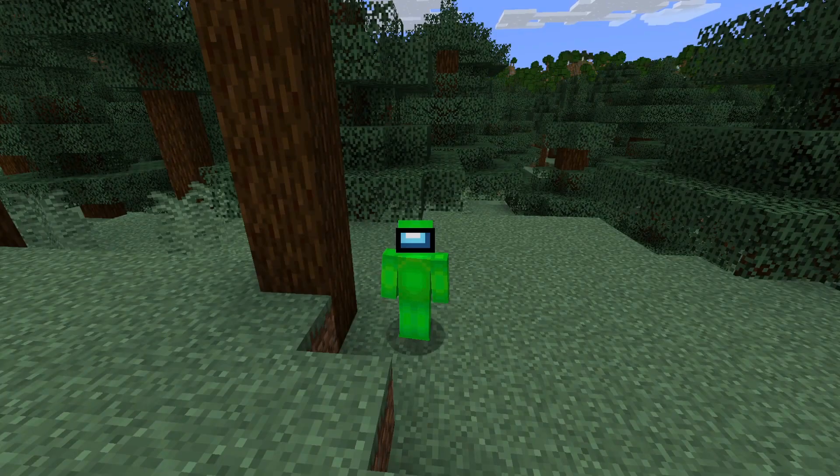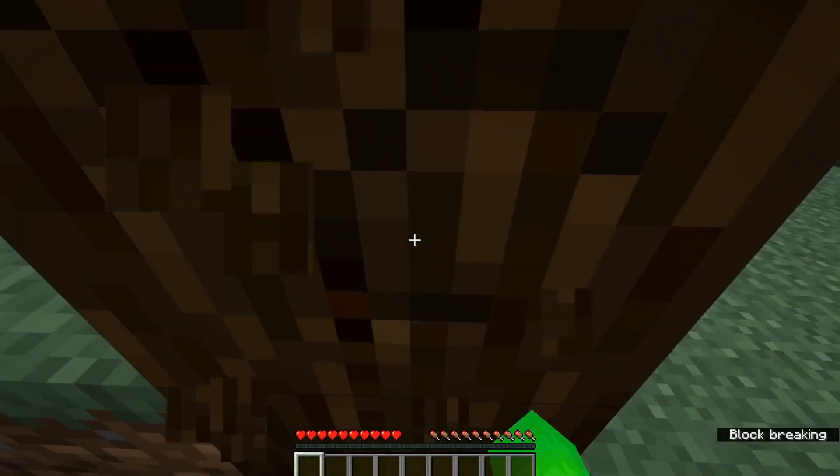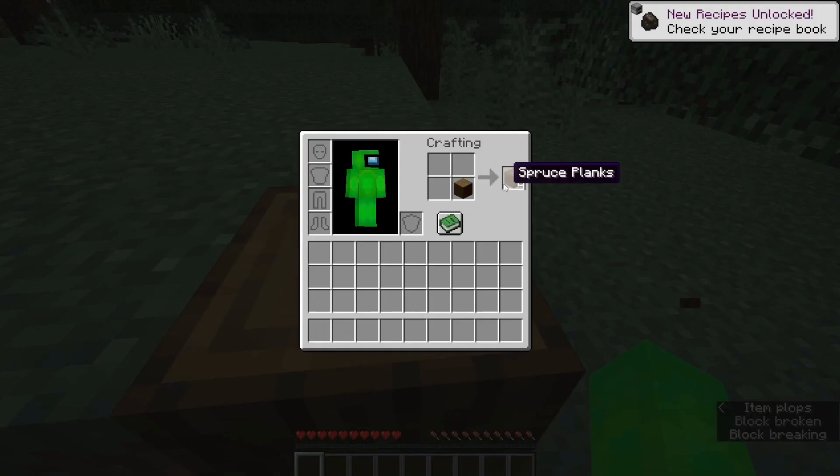What is up guys, it's JCraft here. Today I'm going to show you how to get the Sweet Dreams advancement in Minecraft. The first step is that you want to get some logs, then you gotta make it into a crafting table like this.